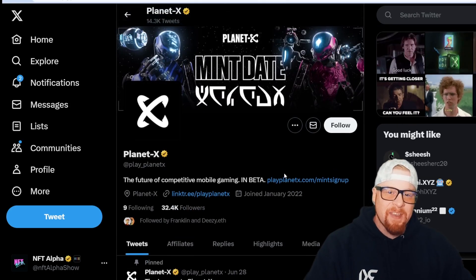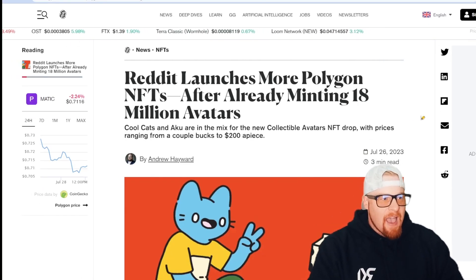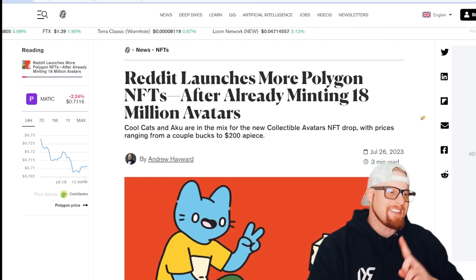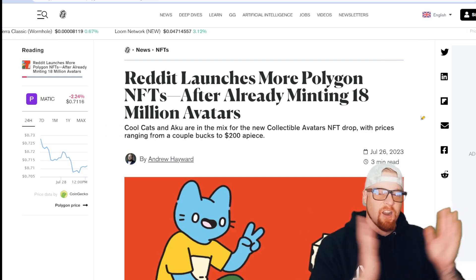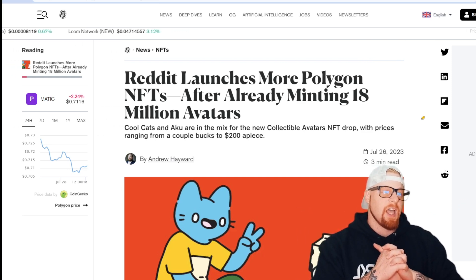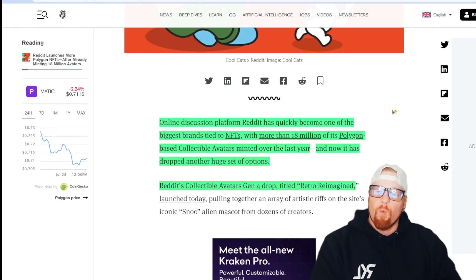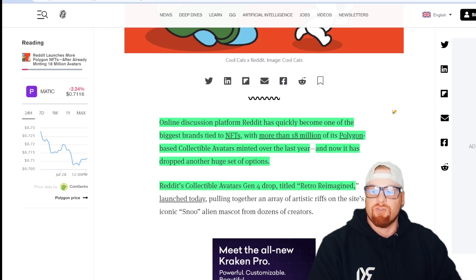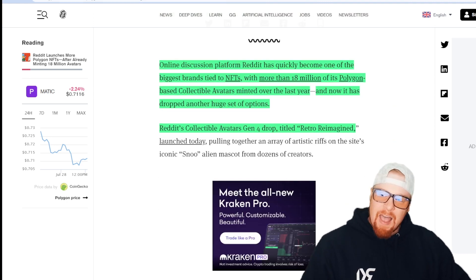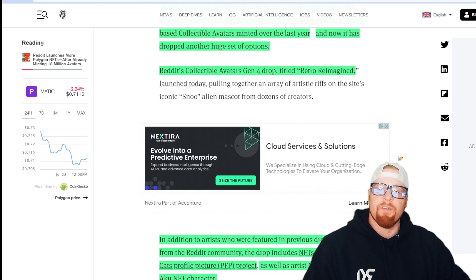Last but not least: Reddit launches more Polygon NFTs after already minting 18 million avatars, and this time they're teaming up with NFT collection Cool Cats. Their community on Reddit doesn't like the word NFT — they prefer 'digital collectible.' Reddit has quickly become one of the biggest brands tied to NFTs, with more than 18 million Polygon-based collectible avatars minted over the last year. Reddit's Collectible Avatars Generation 4 dropped, titled 'Retro Reimagined,' two days ago.